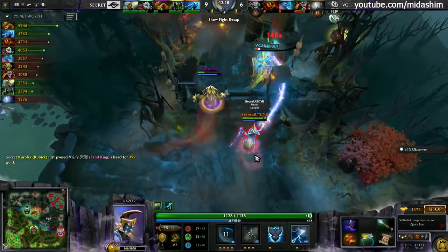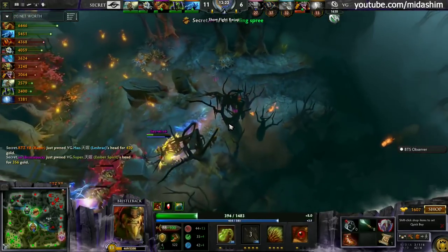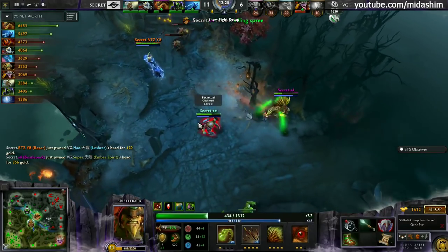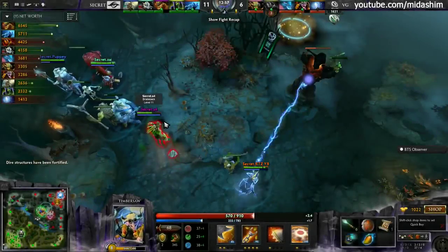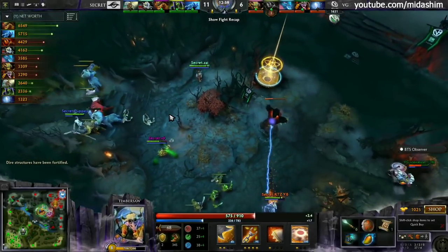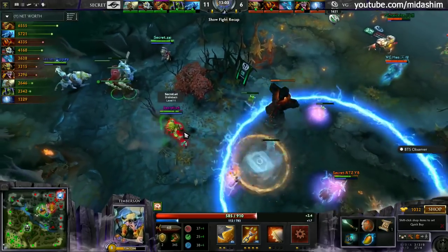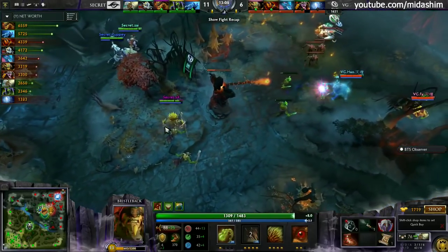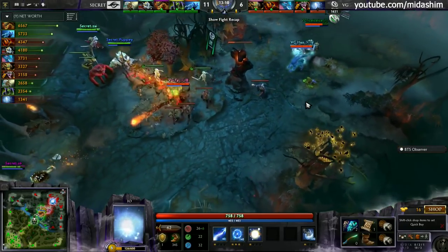Now the chase forward — How getting caught out, stun's gonna miss. S4 on a rampage! They thought they had him but just didn't have the burst. There was no huge advantage, but Secret just coming out on top fight after fight. Their teamfight execution and decision making has just been better. They didn't get anything out of the wisp so far in the entire game, and it's actually their first pick.